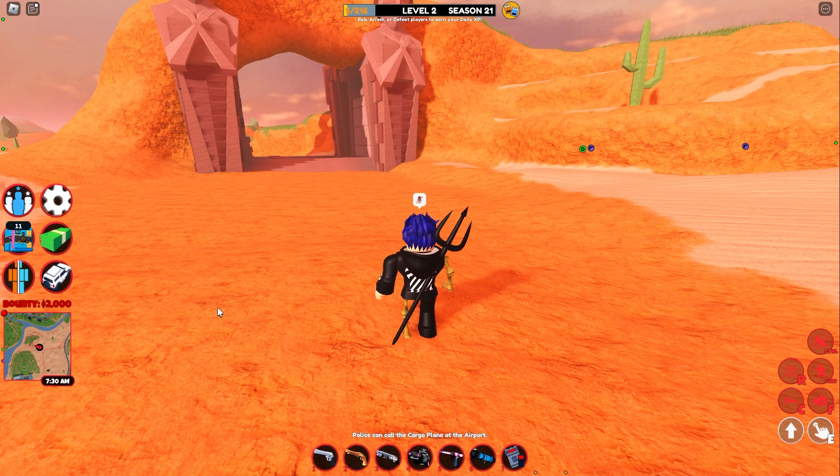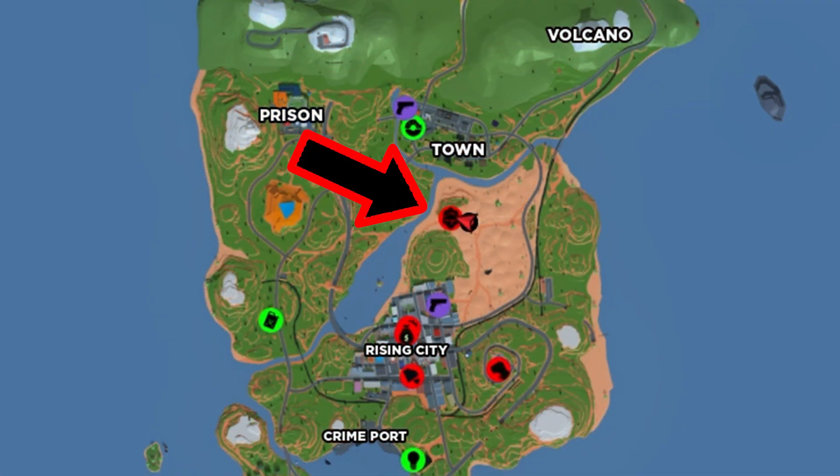First, to get here, click on the map and find where there's a tomb logo, like a mummy. It's just behind the town and in front of the Rising City, in the dunes.